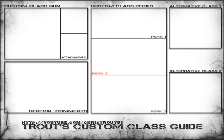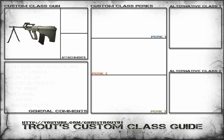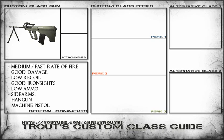Hey guys, TheTrout91 here and today we're doing the Ogg Habar in the Custom Class Guide. The Ogg Habar is a gun with a medium to fast rate of fire with a good amount of damage, low recoil, good iron sights, but unfortunately has low ammo. I suggest handguns or machine pistols as your secondary.